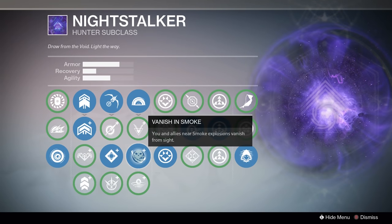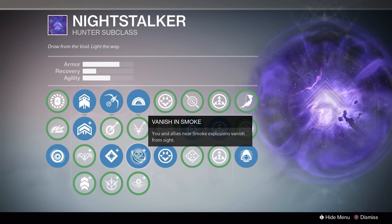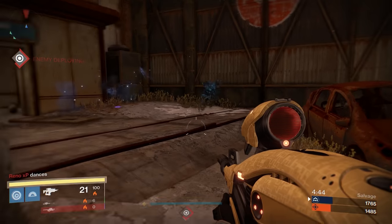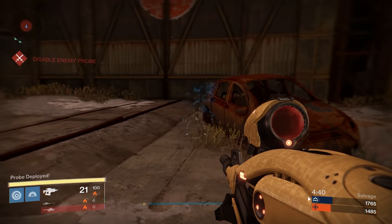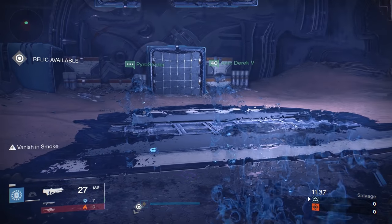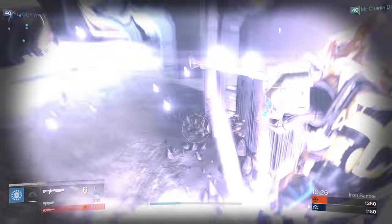Next up is Vanish in Smoke, which lets you and your allies get temporary camouflage. If you've ever played a Blade Dancer in Crucible, the camo works the same way — you become a bit harder to see, and you get the benefit of being able to very briefly mess with the enemy team's radar. Unlike the Blade Dancer, the Night Stalker has the very handy ability to share this camo with teammates if they're nearby when the smoke gets thrown. Keep in mind you can only cloak your teammates if they aren't using their super.